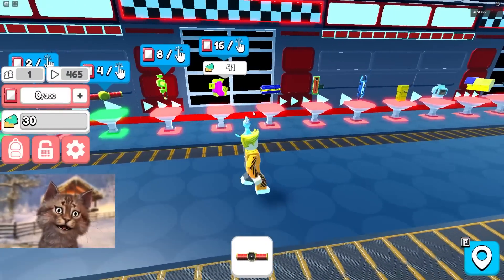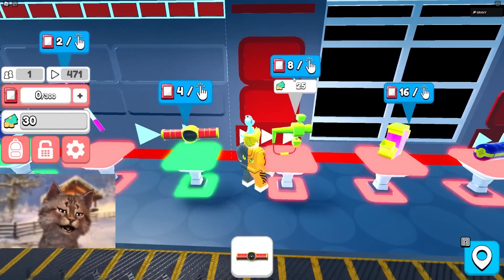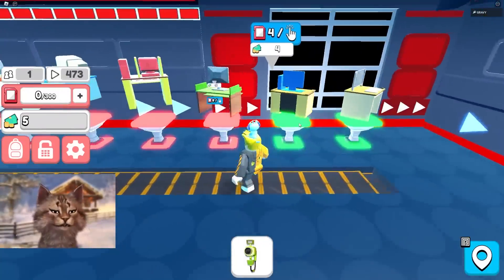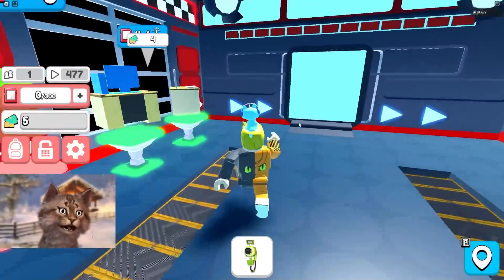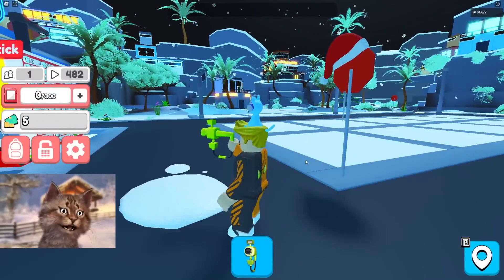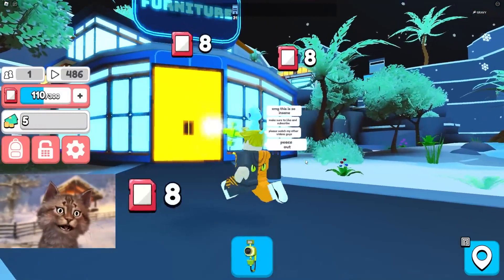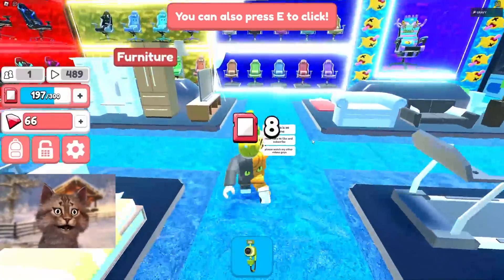We got 30 bucks, we can buy this camera upgrade right here. We have five dollars left, can't buy a new PC, rip. Let's go back and make another video. This camera literally looks like a water gun. Oh, we can also buy furniture — what do you do with furniture? I guess you just make your place look better.